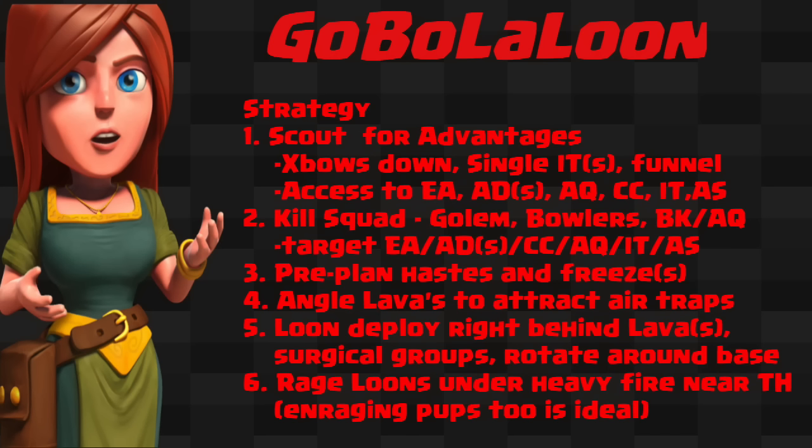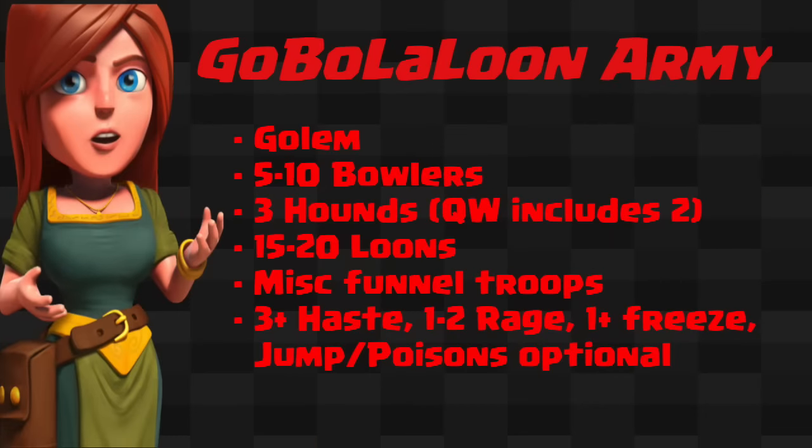I made a few notes as reminders so when you're trying out this attack you can go through the checklist, but the general strategy is to use a kill squad to take down key air defenses and defenses that are going to affect the Lava Loon stage. With the Lava Loon stage, the best strategy is to deploy the Lavas in front, Loons in behind in a quick clockwise or counterclockwise circling motion to take out the rest of the base.